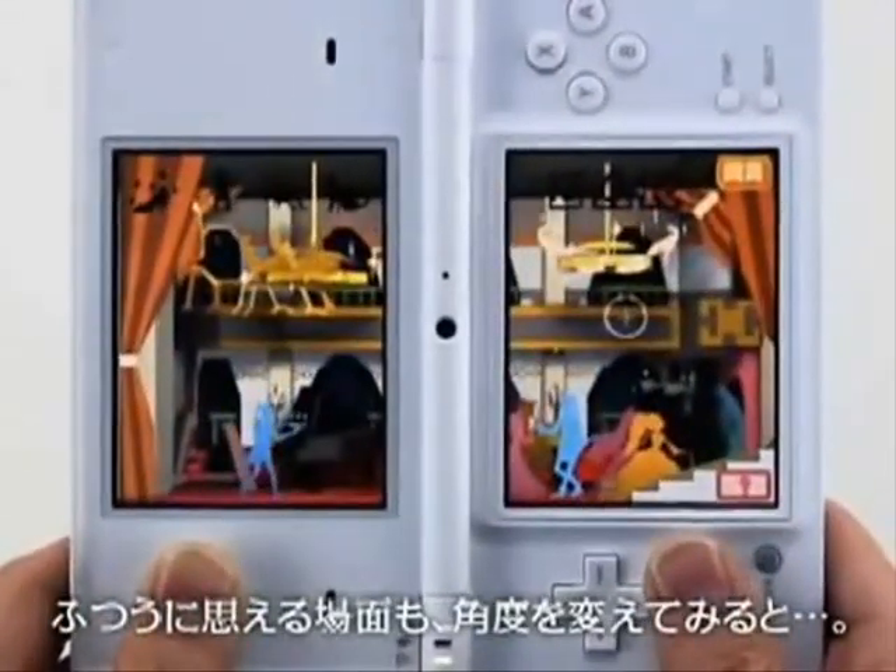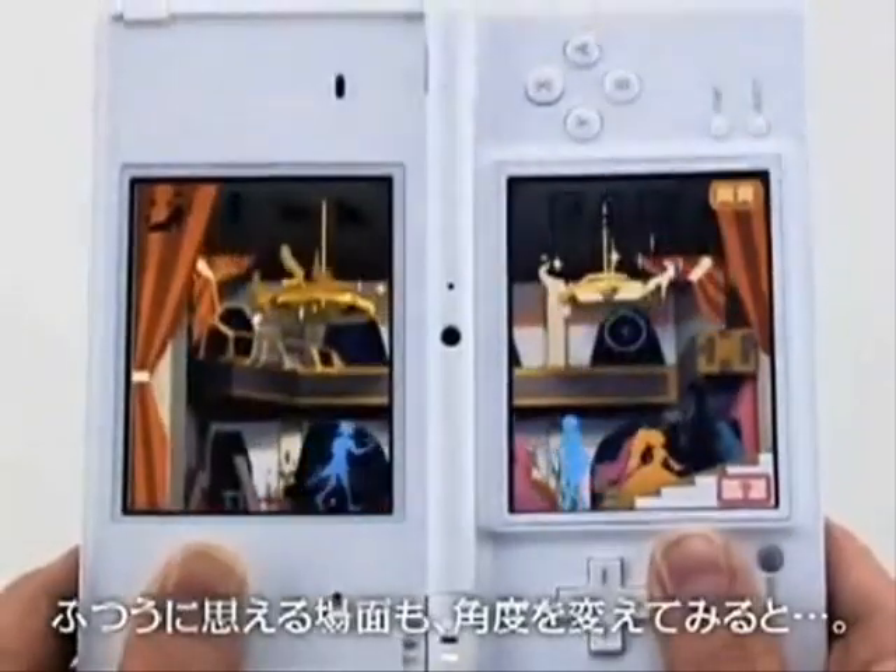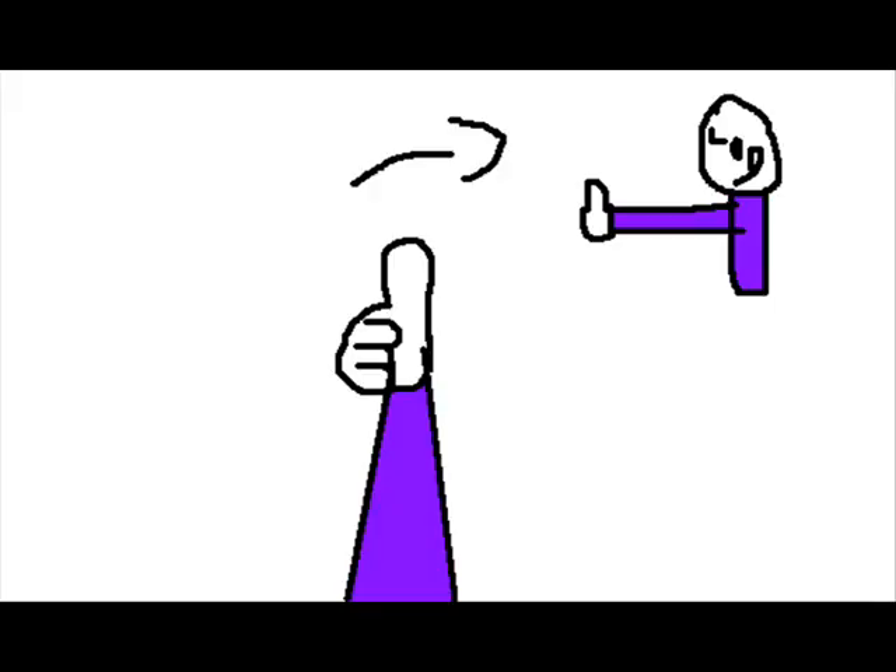¿Cómo es posible eso? Pues veréis, los ojos no miran rectamente. Poned el brazo así y guiñad un ojo, luego guiñad el otro, y veréis que da la sensación de que se mueve. Se debe a que cada ojo mira el lado contrario de su posición. El izquierdo ve la derecha y viceversa. Pues en eso consiste el 3D sin gafas: engañar a la vista.